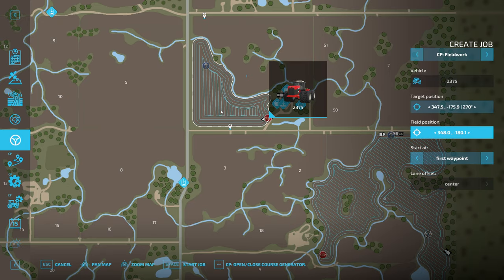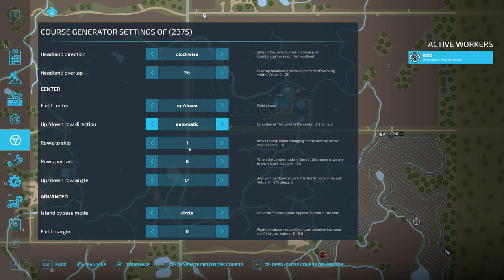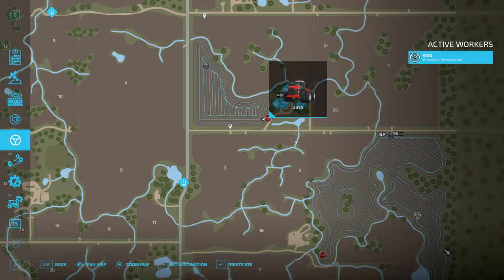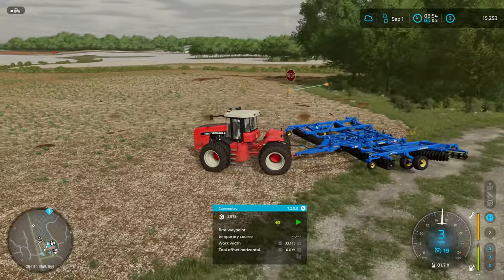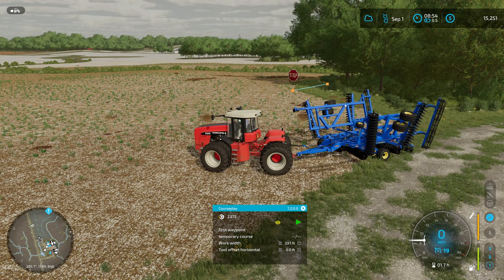We've got a pretty nice looking course here. I do wish the start point was here and not the stop point. I feel like in previous versions of Courseplay there was an option to flip where the start and stop was, but that's all right. We're gonna just let it go — it's tillage so it doesn't matter if we drive up there to get started. We will end up back here next to the field, and I can just hit play here and this tractor is going to drive up to that start point anyway.